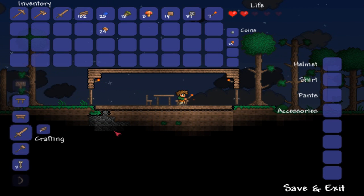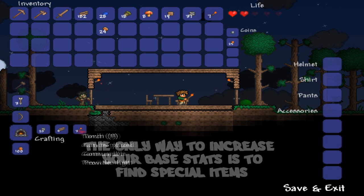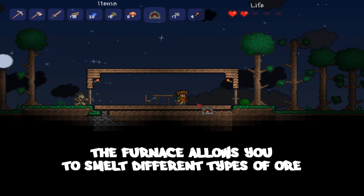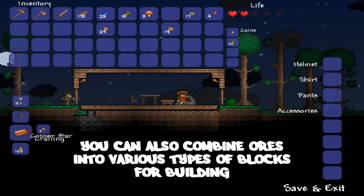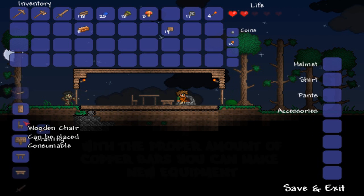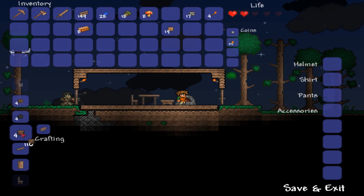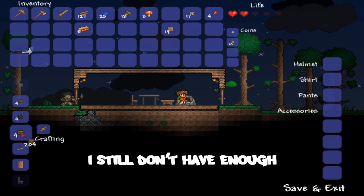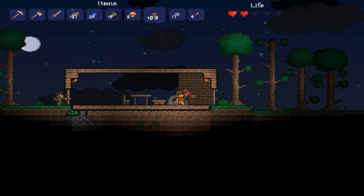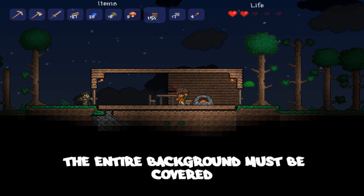Now we've got some building to do. Oh sweet — we can build arrows and a bow. We need a furnace though — that's 20 stone block, 4 wood, and 3 torches. Let's do that. Now we can make all those copper bars we had. We need some wood wall too, because we need to fill in the rest of the wall here. Without wall on your house, enemies could spawn inside your house if you're away. I'm pretty sure enemies only spawn off-screen.